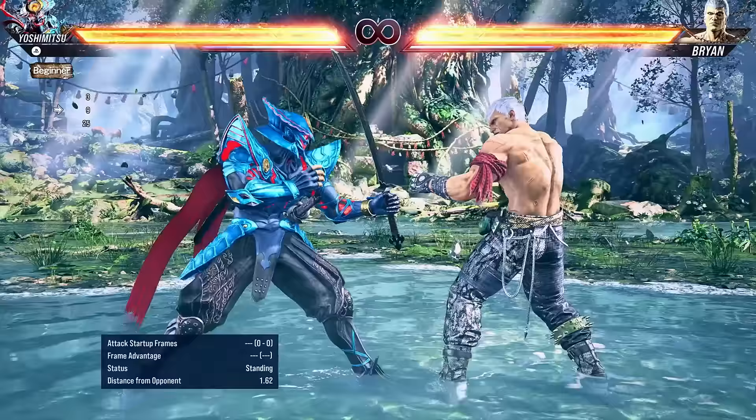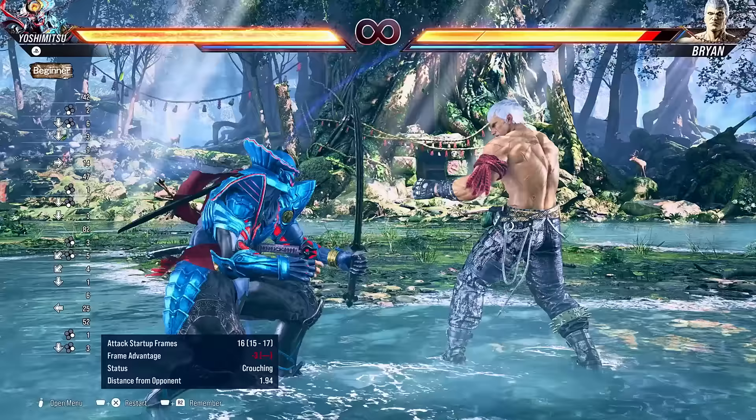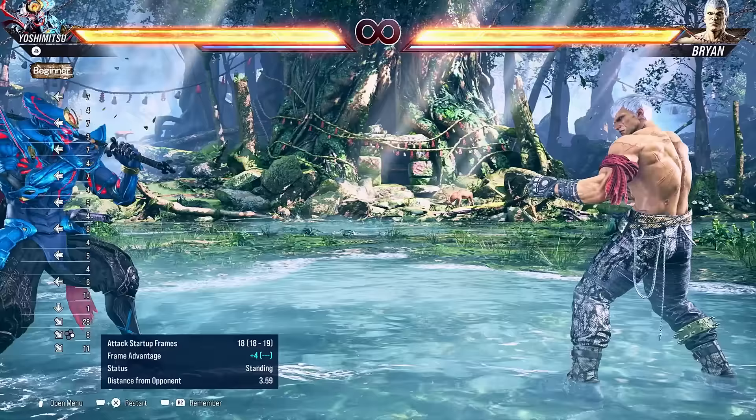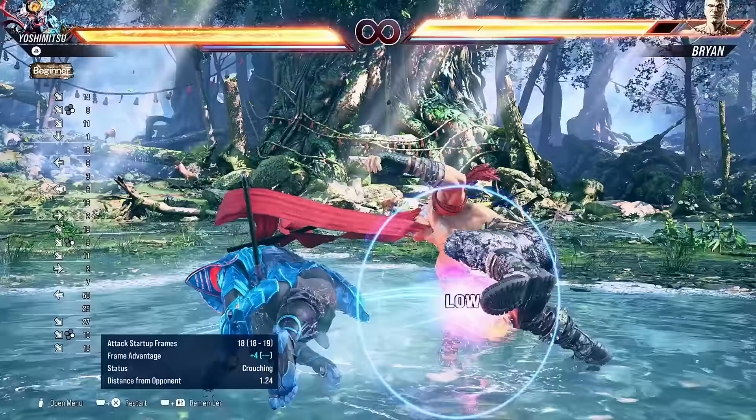Alright, so you learned about a high and a really good mid. Let's talk about some good lows next. Down back 4 has pretty good range and is fast — pretty much unseeable. Down 3 is also really good; it's a bit faster and puts Yoshimitsu in a crouching state, which means you can do full crouch attacks afterward. And then my favorite: down forward 4. This can only be done while in a fully crouched state, but look at the range on it. It is not uncommon for Yoshimitsu pros to end a combo, dash in, and then squeeze out this down forward 4, because the range is absolutely incredible.